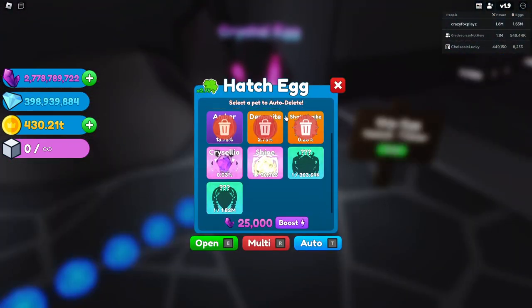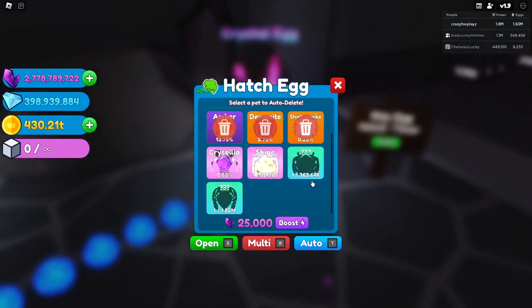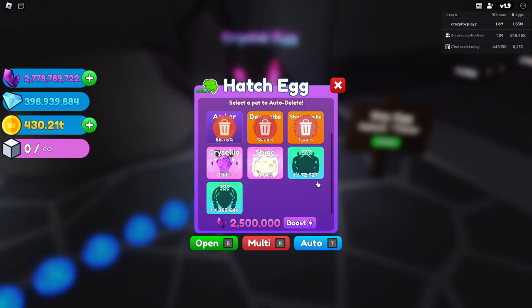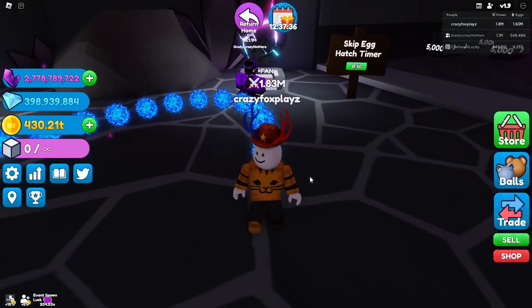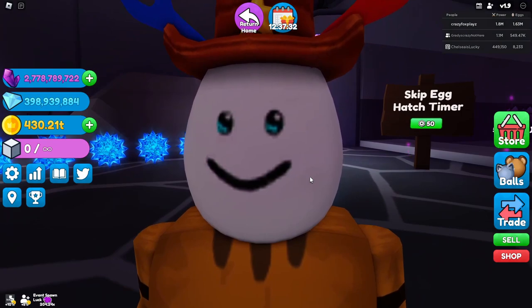I was still hatching on 1x by the way — that whole time I was hatching on 1x. So it makes sense I didn't hatch a secret because it's very rare. But if I was hatching on 5x it would've been a pretty good chance, since I hatched like 70,000 eggs and I should hatch one. Eventually when I can hatch on 5x, I'm going to be hatching so many secrets.